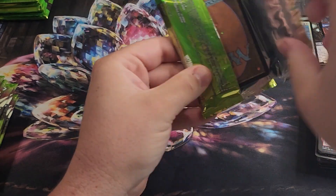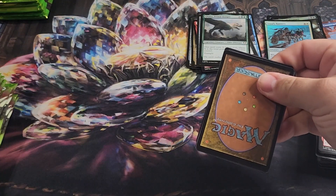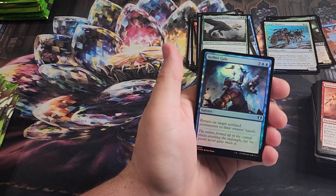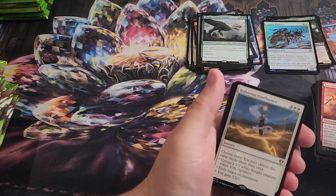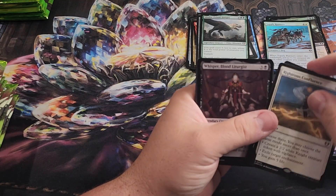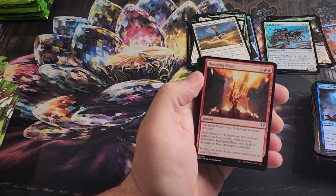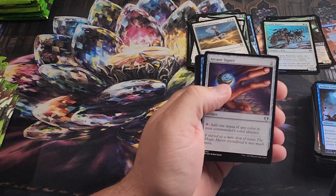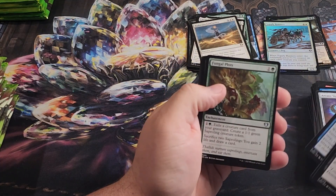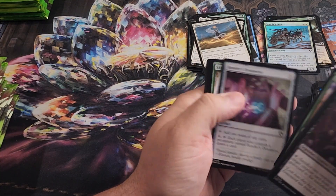We're kind of double-teaming, having a lot of the packs get sliced in advance. Aether Gale, Righteous Confluence — which is all Goldmane. Whisper, Raging Blaze. An Arcane Signet — that can go here. It's still just an uncommon, but you know, just really good staples to have. There are cards that just go into basically any commander deck.